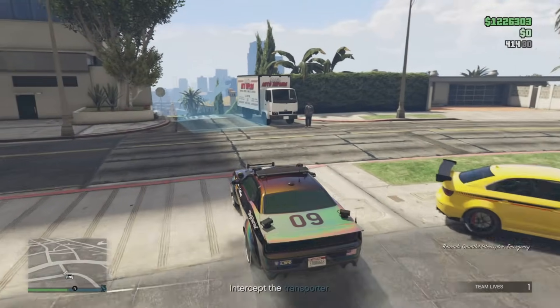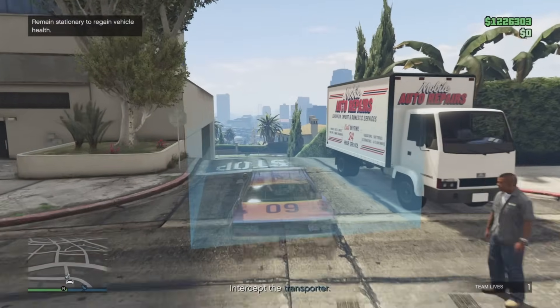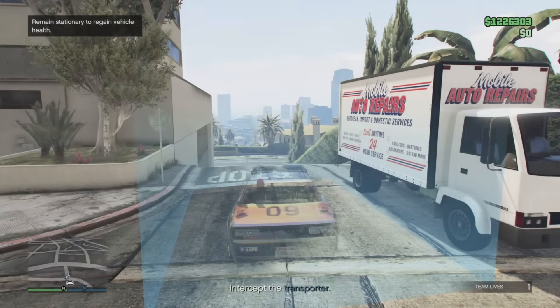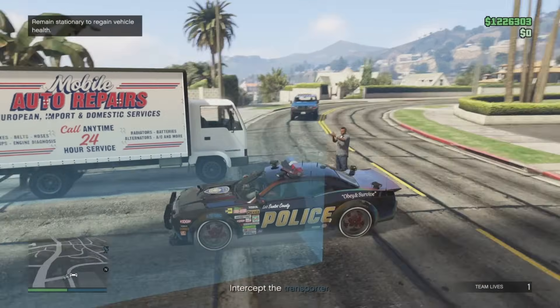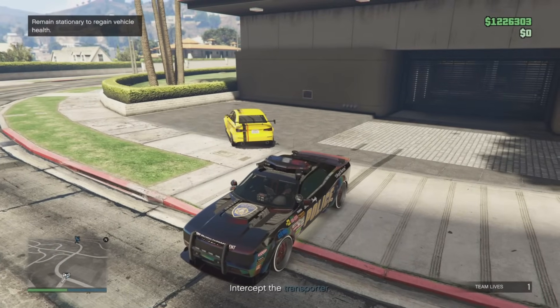Here we've got the cop car with one siren on the top. Give it a bash, drive it in, and when you come back out you get two sirens — you get both sirens inside each other basically.